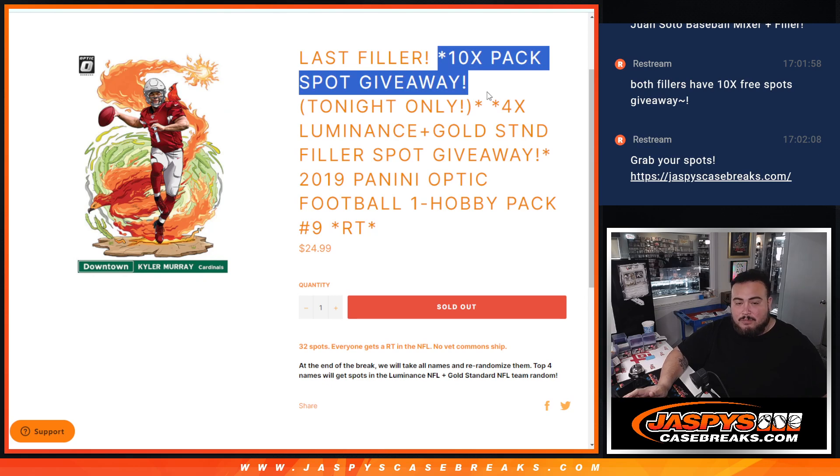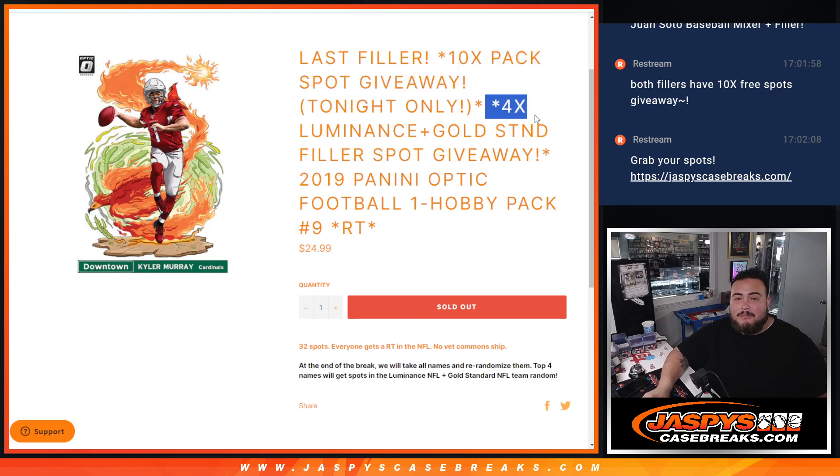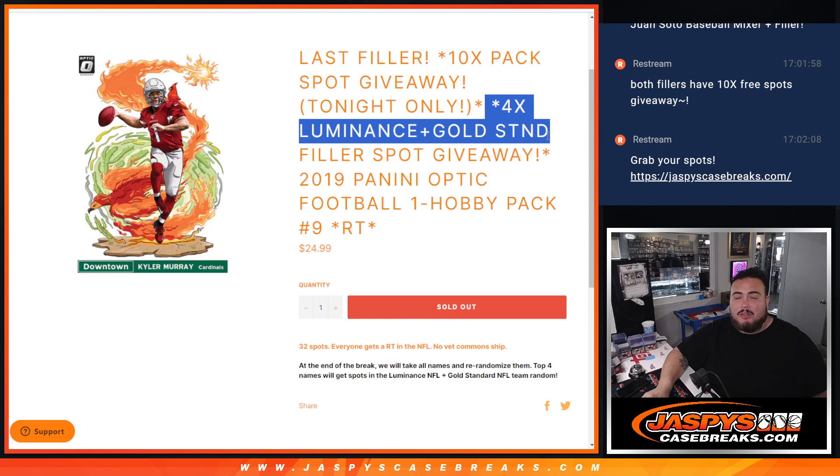So we're only selling 22. We'll randomize the 22 names, top 10 get free extra spots. We'll do the break, then at the end we'll gather the list of all 32 names, randomize those, and then the top 4 get into the Team Random, which is sold out and coming up next. And then of course that will unlock Gold Standard and Luminance PYTs.